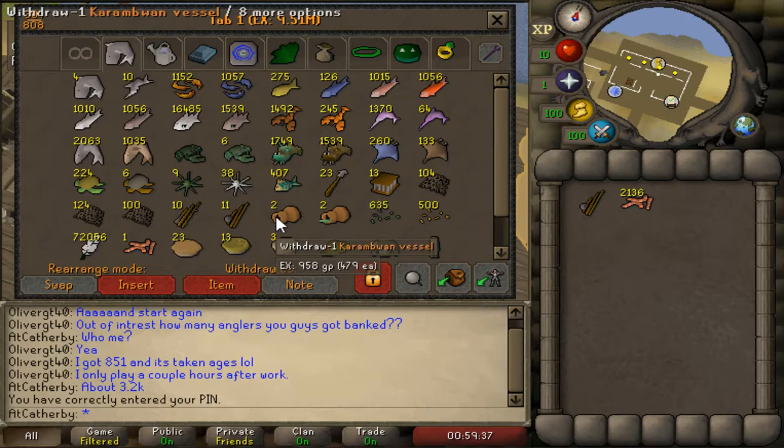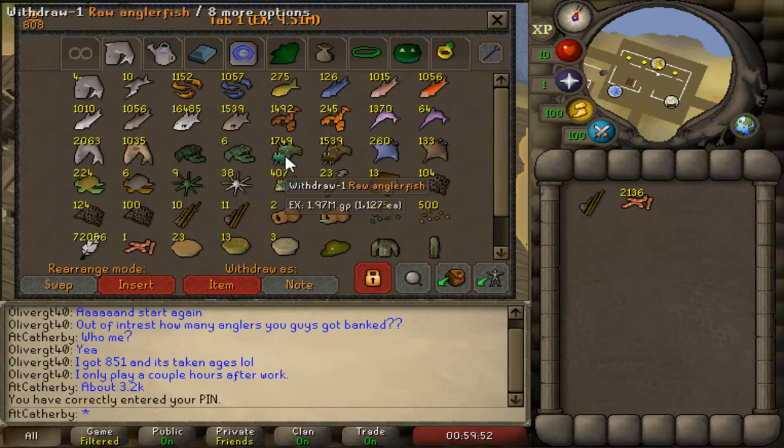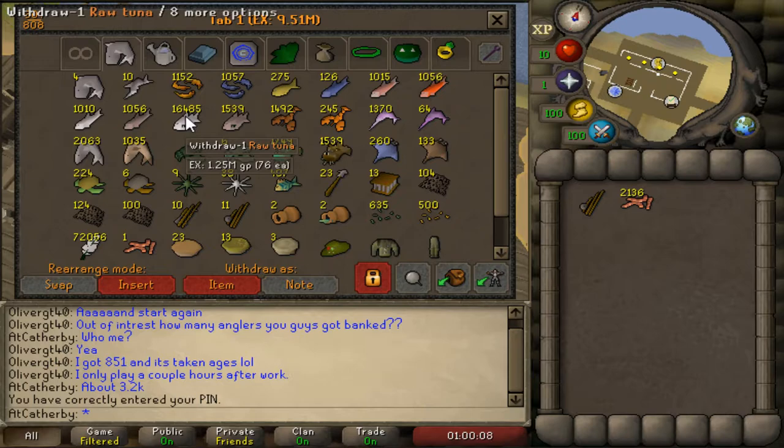This first tab is mainly fishing stuff. I've been fishing lately just because I love the AFK on this account - I'll do other stuff on my computer while I'm fishing. Lately I've been at anglerfish and you can see this tab is about 9.5 million. About 2k raw sharks, 1k cooked, almost 2 million raw anglerfish and 1.75 million cooked. I've got some other random fish too. All these raw tunas - over a million - were mainly from training fishing using a dragon harpoon at the swordfish-tuna spot, which was the fastest AFK experience I could get.